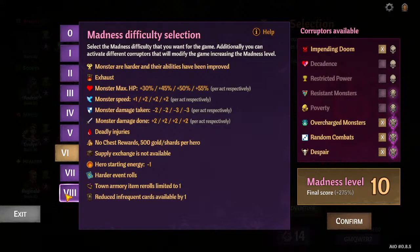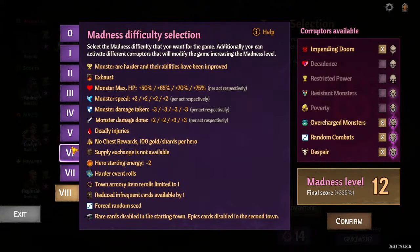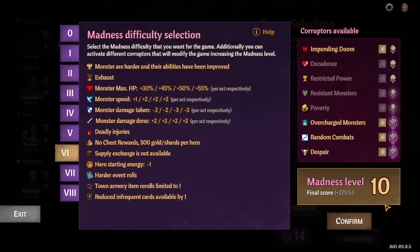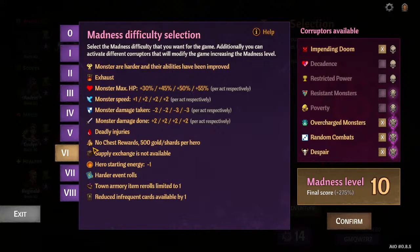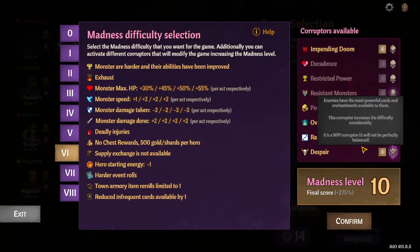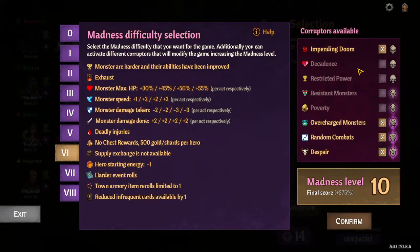I play most of my games at M16. If I'm playing to screw around, I'll do six plus four. Don't feel bad about just sliding the scale up and down to adjust the monster health and your starting resources. Don't feel pressure to put any of these Corrupters in, and don't feel pressure to put them in in any order. But if you're going to put one in, start with Random Combats — that's the most enjoyable one, the most game-changing and exciting way to add flavor to the game.